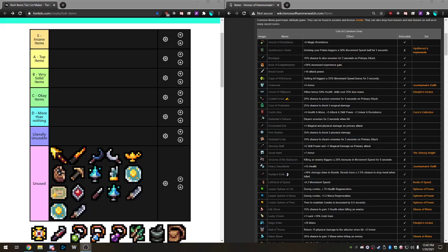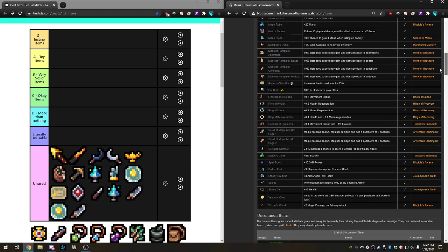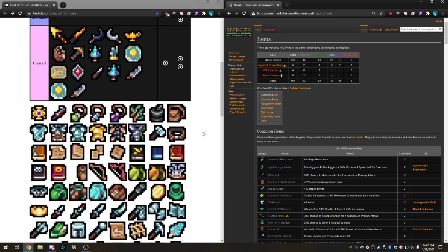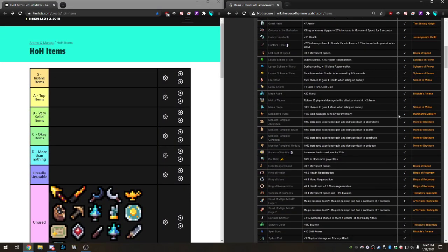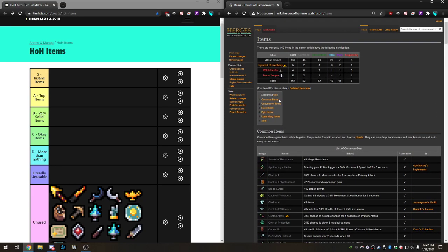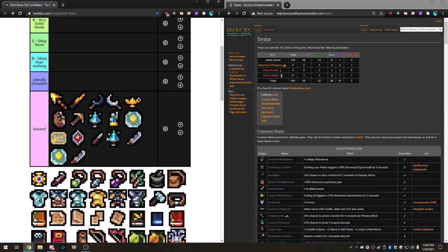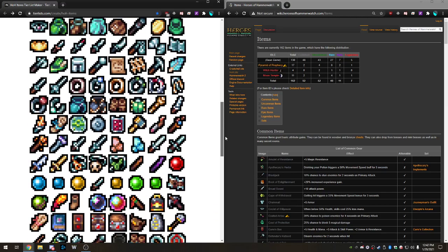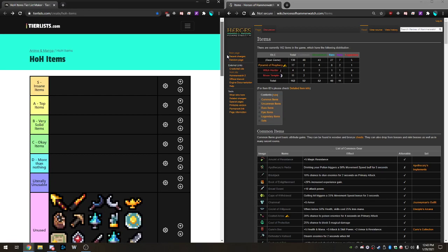Hey guys, Weeks here, back with another video. Today we're doing, as requested, a tier list of all the items in Here is a Hammer. I say all the items, but it's going to be minus the Queen's Decree items. I found a tier list that has 159 items; this one has 162 with five queen pieces, so minus that you get 157. There were some duplicates and items that don't actually exist in the game, so I took those out.